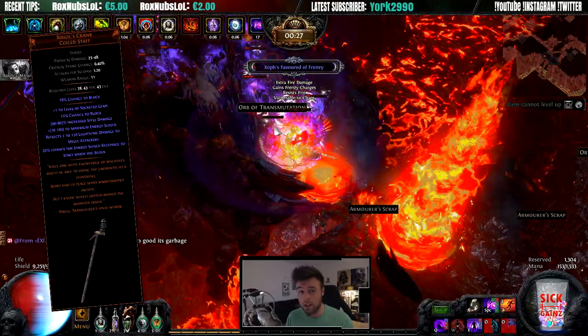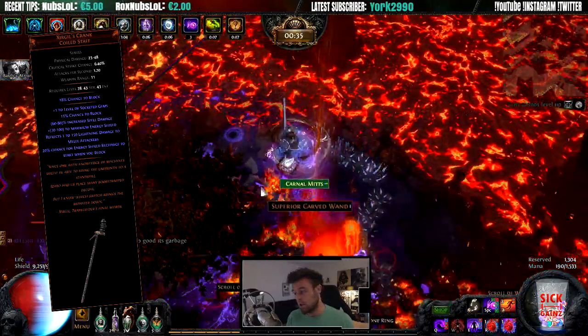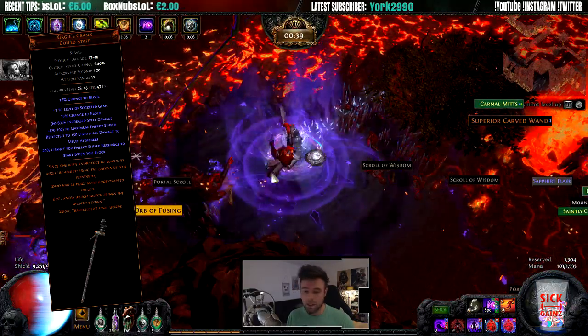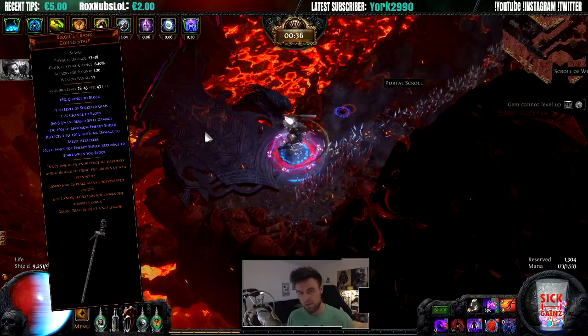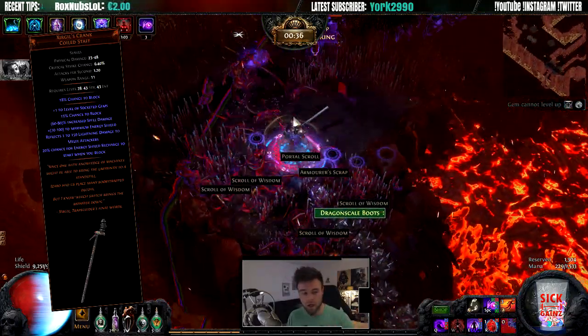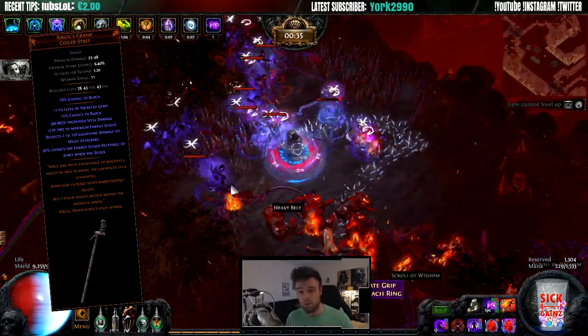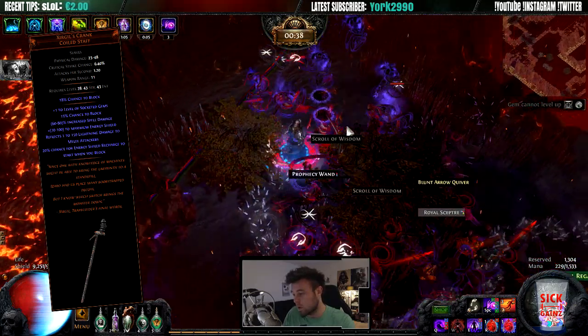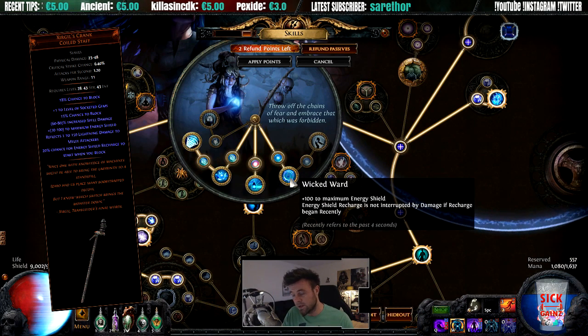My goal was to make a budget guide Essence Drain build. The nice thing with the Sergils is that you get plus one to spells, spell damage, energy shield, and then you have that unique property where there's a 20% chance that every time you block, your energy shield will start to recharge.